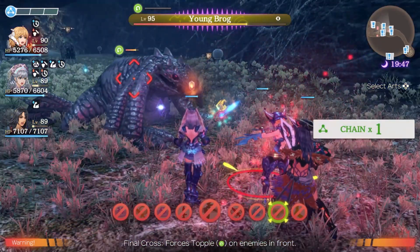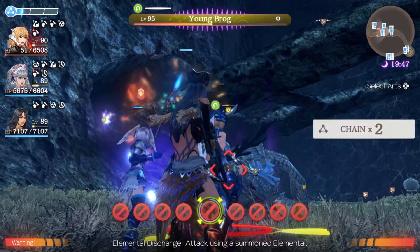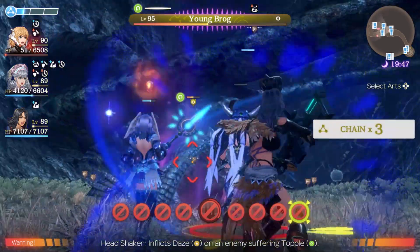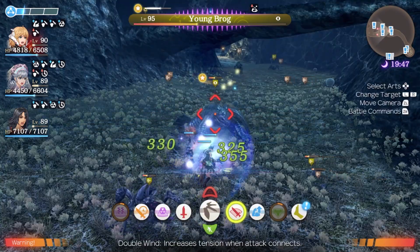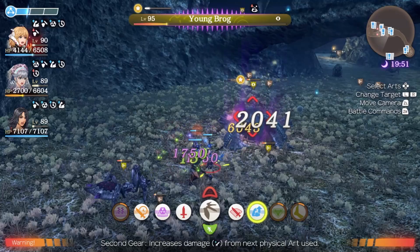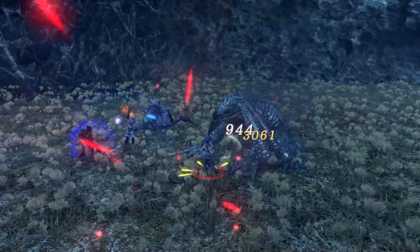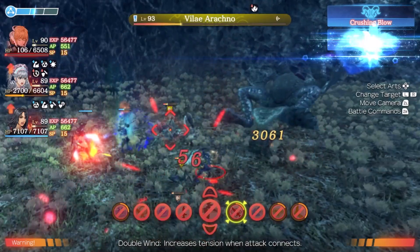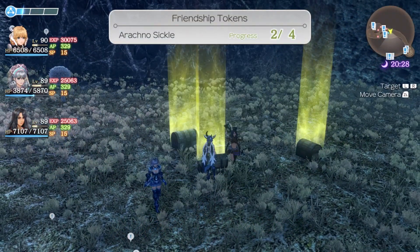Opening with Final Cross in a chain attack. With Melia we chain with whatever elemental she has around. With Sharla, trying Headshaker and then going for a Headshot to try and kill him. She headshakered him and headshot — it didn't inflict instant death unfortunately, but great to see the combo fire off. These arachno-sickles are dropping too. Beautiful.